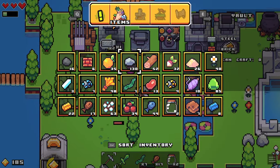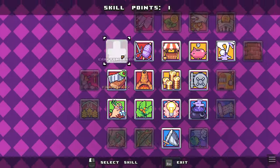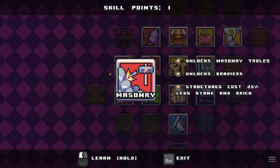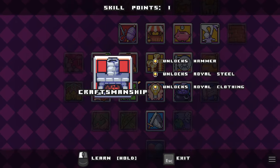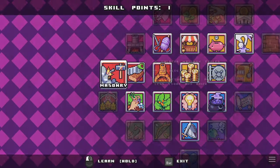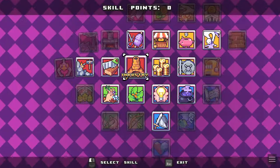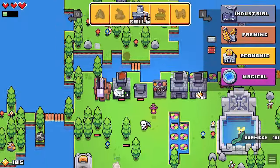Alright, we got another level up point. Let's go in here and see what we can get. I think we want to try masonry — unlocks masonry tables. I just want to get some other stuff unlocked. I think this is for armor — royal clothing, royal steel. Let's get masonry first and then see what the royal stuff is. I would assume the royal stuff costs a lot, so we'll do masonry first and see how much it is.